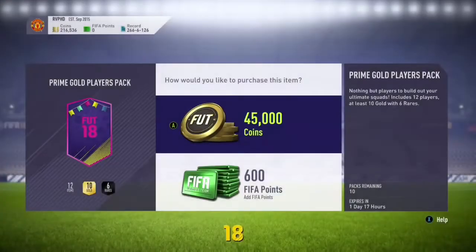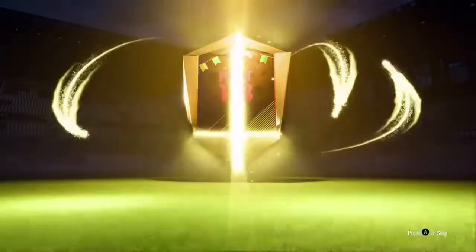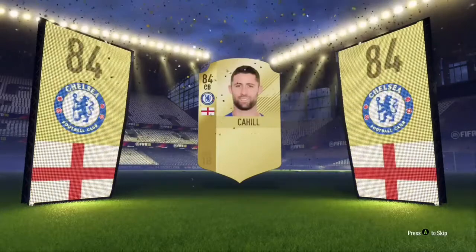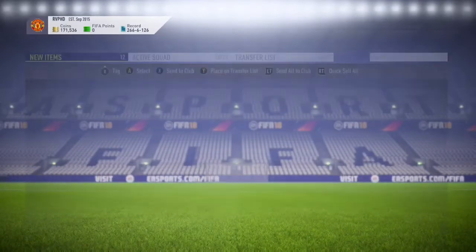Now the promos — I'm gonna do a couple of prime gold players packs. As you can see, I've built up like 200,000 coins, so I'll do at least four packs. That's a board — good start. Spain, center back, Chelsea — it's gonna be Cahill. Not too bad. So I got three Chelsea players: two are Pedro, one is Cahill.